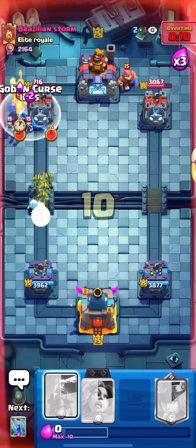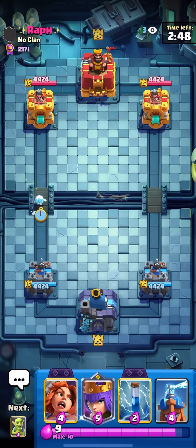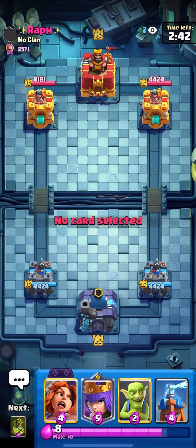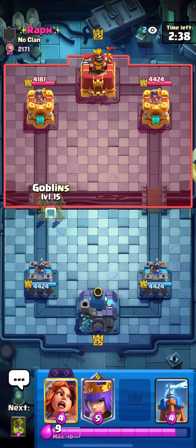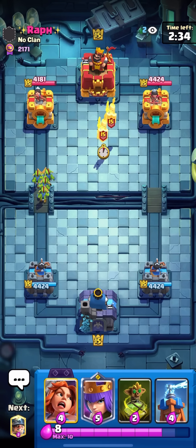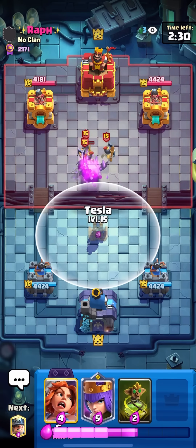That showed the true strength of the goblin curse. We're in the next match against Wrath. I'm gonna ice spirit the bridge to figure out what this guy's playing. I feel like the best starting play with this deck is just zapping the tower. I have a lot of fun playing with decks like these — it shows that Clash Royale lets you use whatever you want and succeed, having fun with cards people don't even think to use.